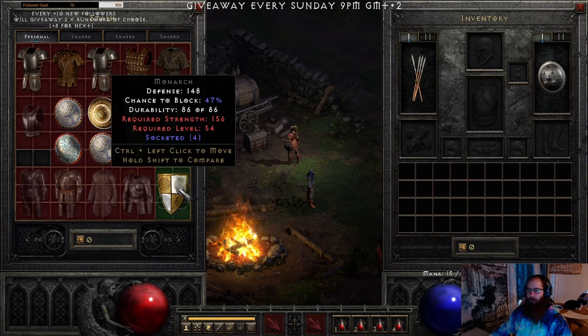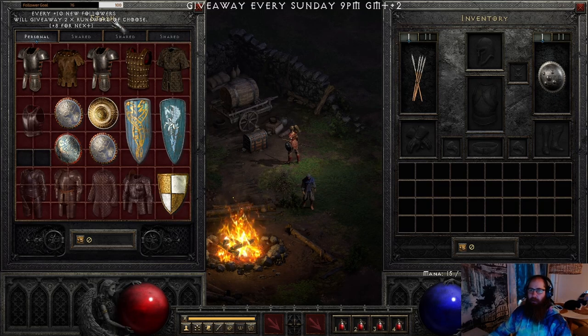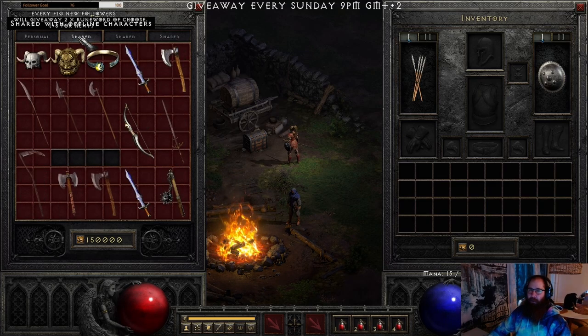The only non-paladin shield with 4 sockets worth keeping is the Monarch. There's also Aegis and Ward, but they have very high strength requirements — the Aegis is over 200 strength and the Ward is almost 200, around 182.